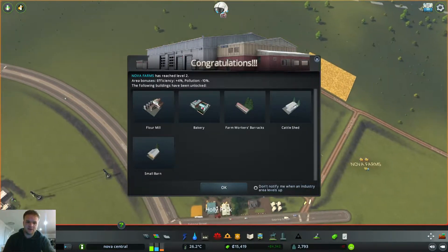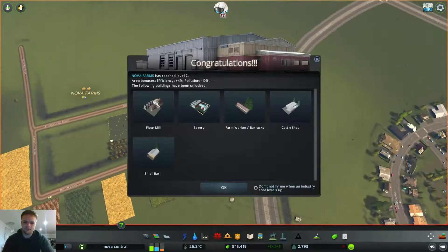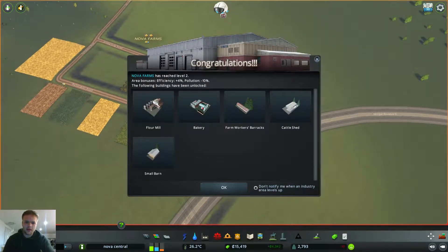Congratulations! Never Farms has reached Level 2! Lovely, lovely. So now we get the flour mill, which is a processing building, and the bakery. And the barracks, so workers can stay on site, work overnight night shifts and all that sort of stuff. Cattle sheds and the small barn for storage - beautiful.